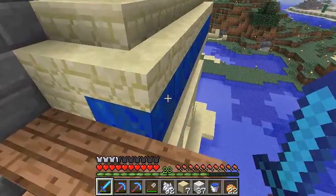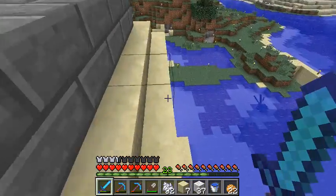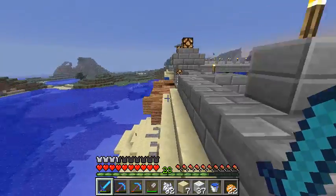I've also buffed out the outside. We now have a nice little lapis lazuli decal stripe — it's like a racing stripe going all the way around here, out to there. Same on the other side.